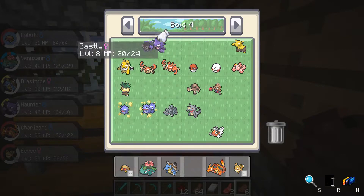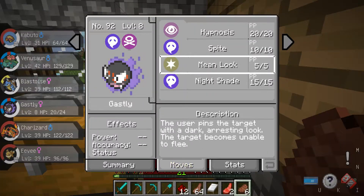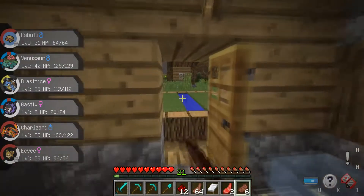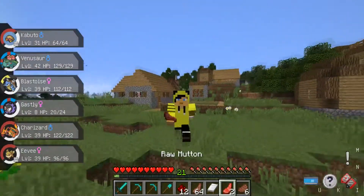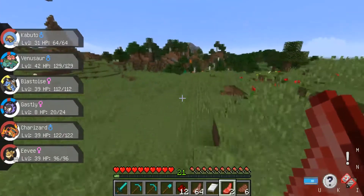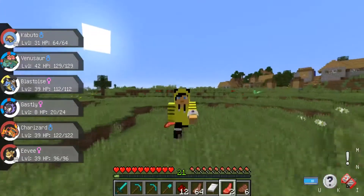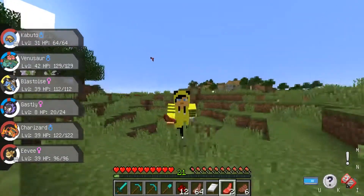Haunter does not get to learn Hypnosis because it did not already know it. This Ghastly knows Hypnosis and Mean Look though, so that's pretty cool. It looks like we're training up this Ghastly into our new Haunter and then Gengar once we can trade. So we just lost a really good team member because we needed Hypnosis. But we're almost done training up Kabuto, then we'll evolve that, work on training Omanyte, and then go battle that gym.